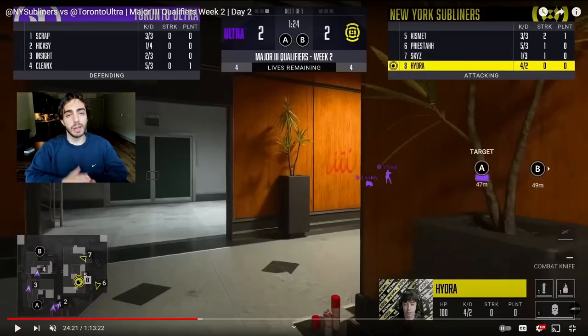To give you guys some context: Major 3 qualifiers, Embassy Search 2-2 between New York and Toronto. In the previous offense, New York actually got fully stuffed by a B counter — the same B counter that I had previously done a video for, so check that out if you haven't seen that. Toronto had done that B counter and now they're going back to a standard spread.